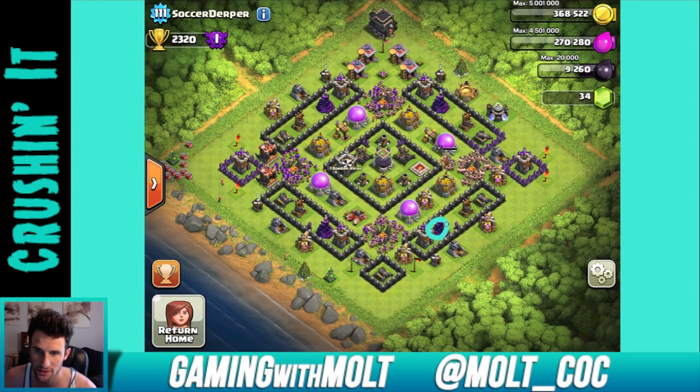What I would do is switch this wizard tower right in here and put the elixir pump where the wizard tower was, then do the same thing on each side. The wizard tower will still be able to reach the wall — let me draw this out. The wizard tower right here will be able to reach a good bit of this area, and once goblins run up in there it'll be able to take them out.